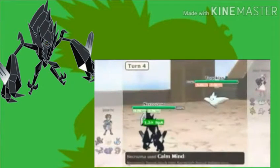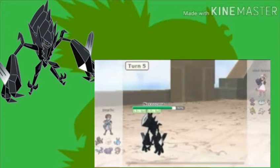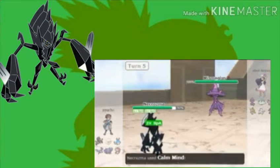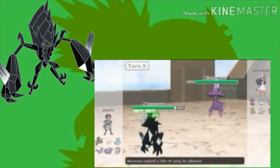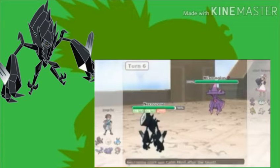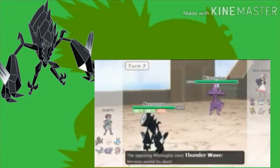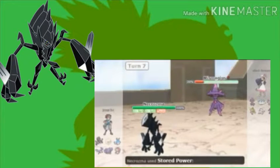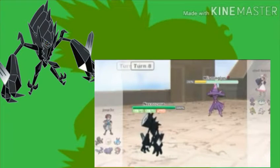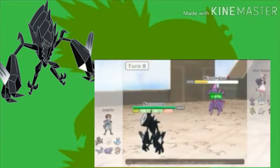Next is Necrozma. This Pokémon is really, really good. For some reason, it's in the Never Used tier, but it's too good for NU. This Pokémon has great bulk and a really good special attack. It gets great moves such as Sidekick, Iron Defense, Calm Mind, and even Moonlight. This Pokémon is just too good not to be used. Also, it has a really cool design, and in my opinion, it's one of the best Gen 7 Pokémon to be introduced.